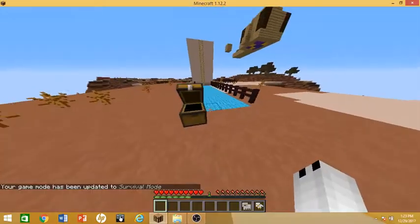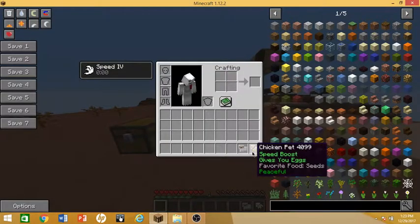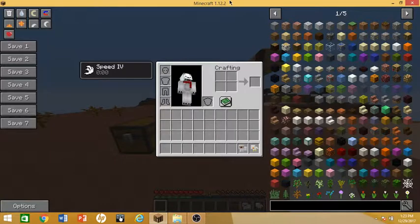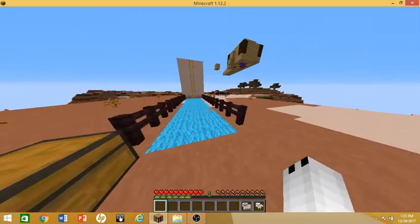So today we got the chicken pet and the sheep pet. Sorry for any background noises by the way. We got a nice chicken. The chicken pet gives you a speed boost and gives you eggs. The crafting recipe for this is six feathers, seeds, a diamond ingot, and a golden ingot. The diamond ingot is used for most of the things.